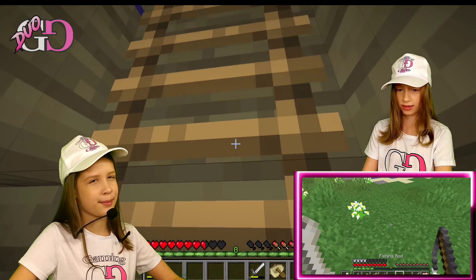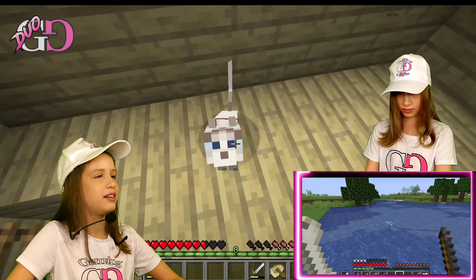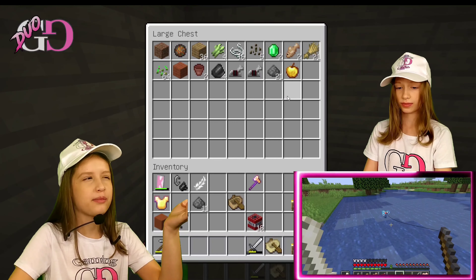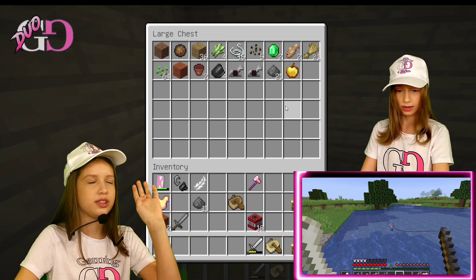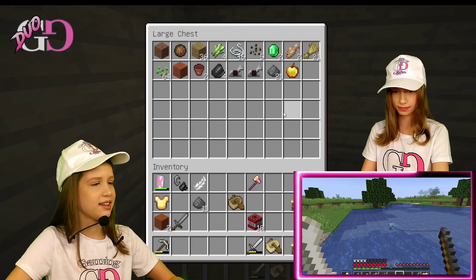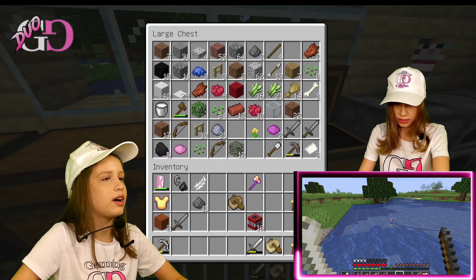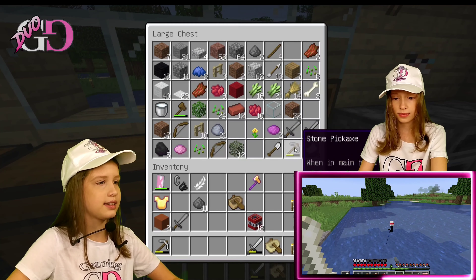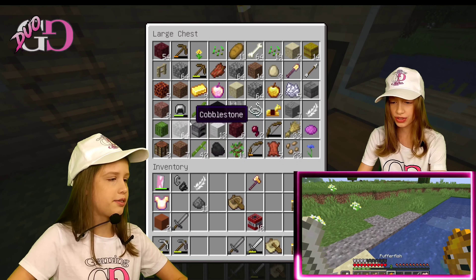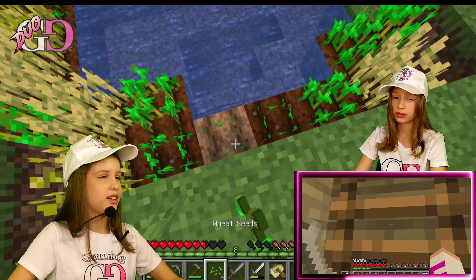We don't have any dogs to help us, but at least we've got horses and kitties. I'm more of a cat person! I got a salmon — I like salmon more than cod. Over here is Nina's kitty. We also got two diamond horse armors, plus two iron and one gold horse armor — very nice! Now we need to craft some armor for each other.